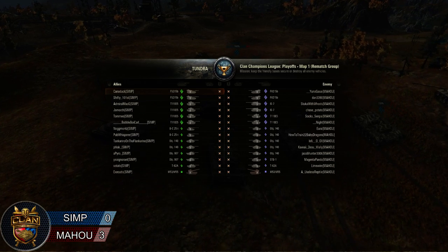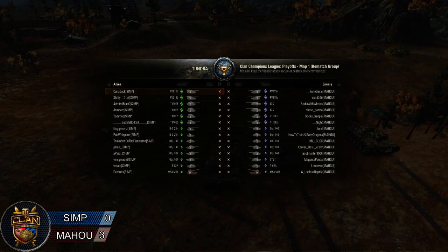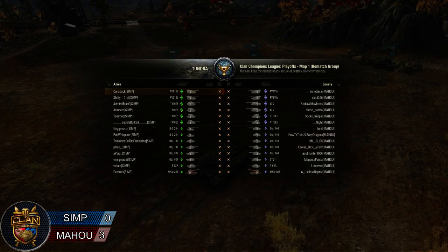Sim bringing two 215Bs, four E5s, two Batchats, two 140s, two 907s, a 62A, and a 5355 being played by Executus. He's going to be back in that arty piece.